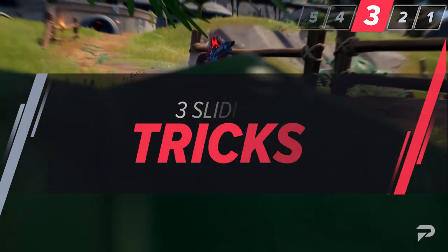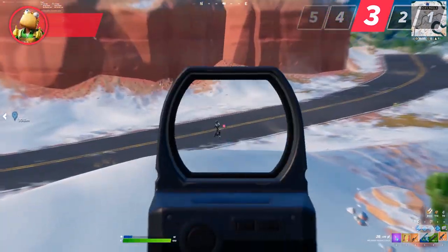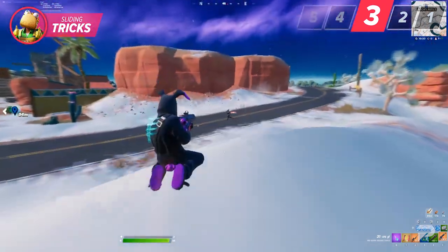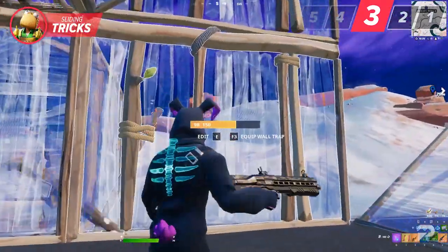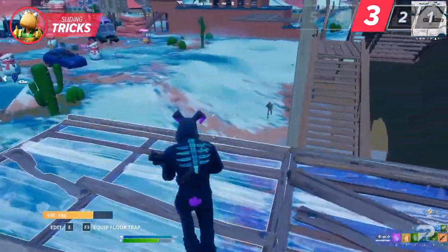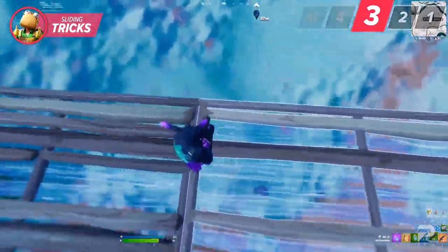There are two very minor details you might not know about sliding. Because we're always in motion, it's not very noticeable. The first is that the reticles tighten during sliding, which can allow for more precise shots despite being constantly in motion. The second trick is being able to jump midair after sliding.